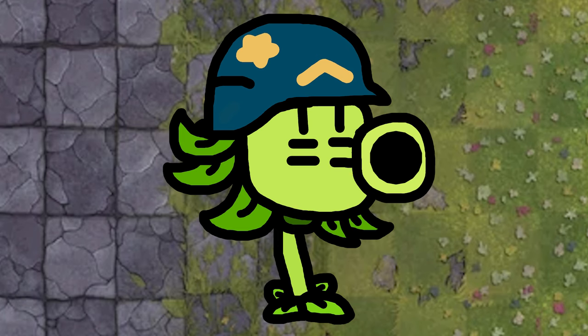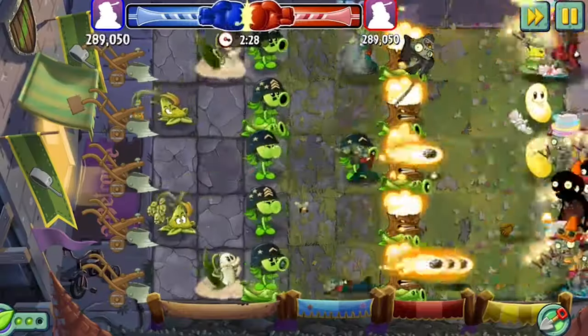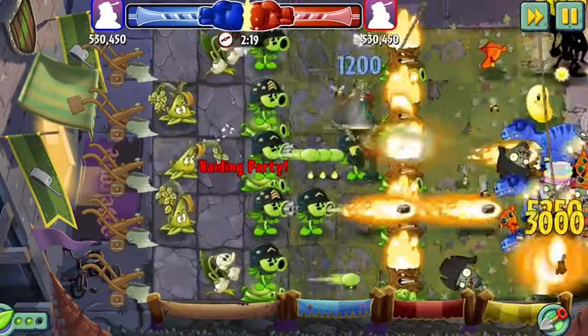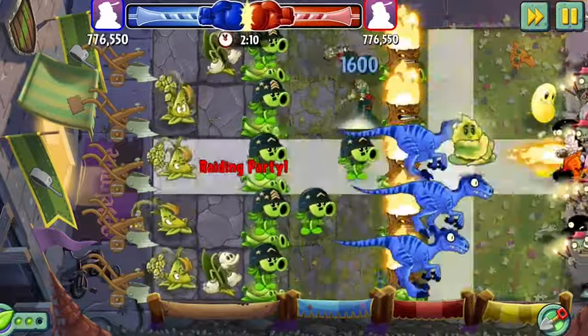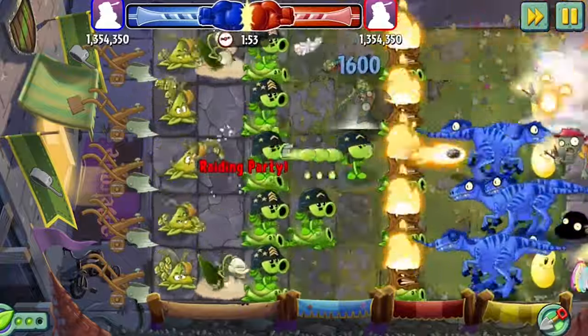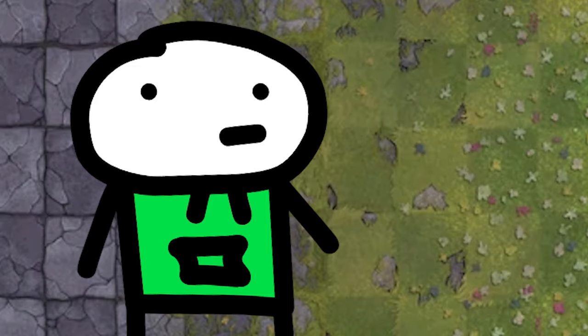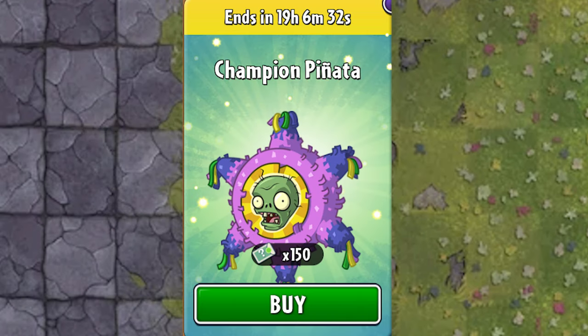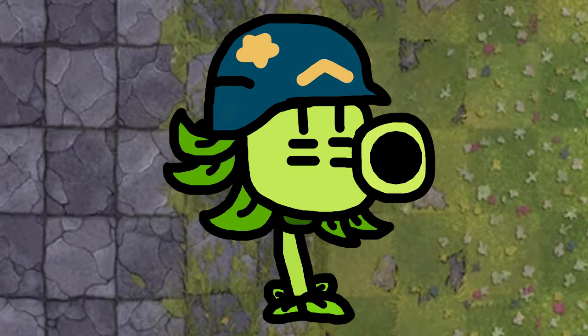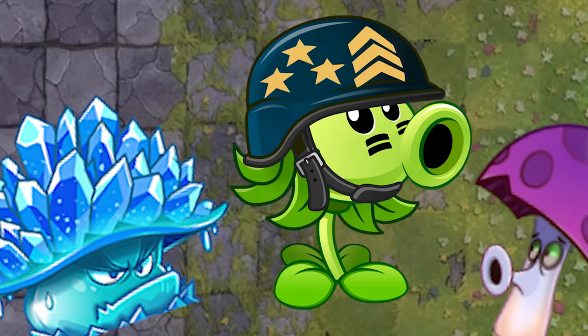Then there's Mega Gatling Pea. This frustrates me so much. They wanted to nostalgia bait so badly that they created one of the most busted plants in the game, and instead of taking a step back and rethinking the balance of everything, they were like 'this is gonna sell a lot of pinatas.' That's my second main criticism — when pinata sales are more of a priority than making a balanced plant.